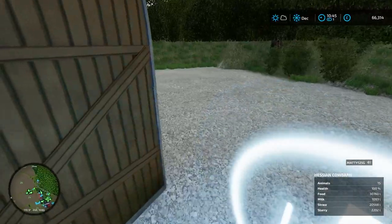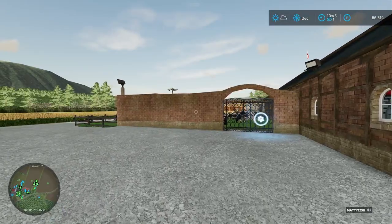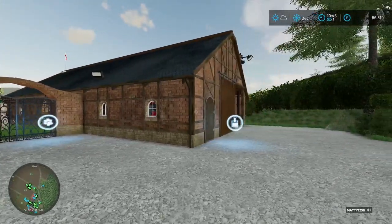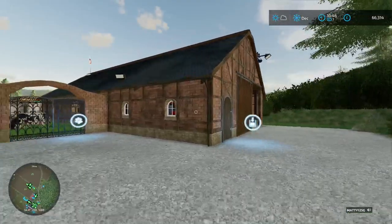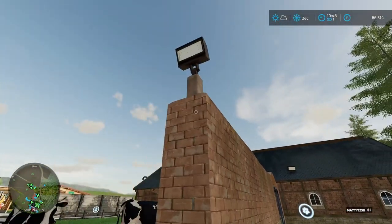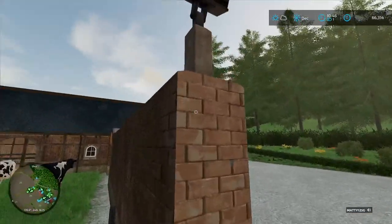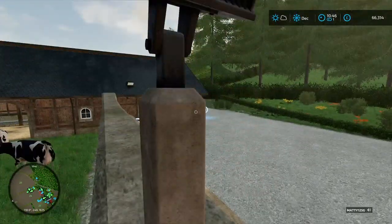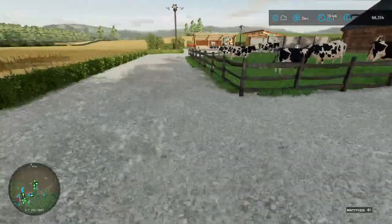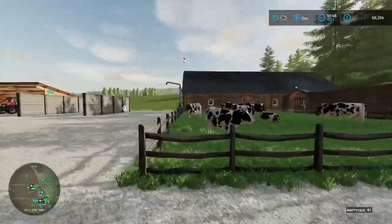I'm guessing it's milk here because that looks like a milk machine. Haven't used this one before — it's all new. It looks pretty good; it's definitely a nice upgrade in looks compared to the in-game ones. I love the fact that this happened — by pure mistake, I was trying to line it up against the wall and it just crossed and sunk in, and it looks perfect. That's just to add light around the walkways for any nighttime work.